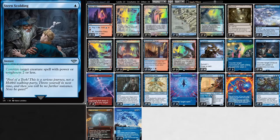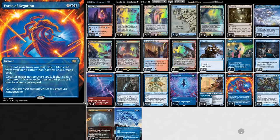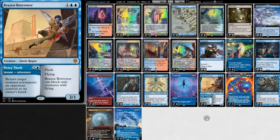Sword's Holding, for a measly one mana, counters target creature spell with power two or less. It's a whole lot better than it looks. Most creatures in Modern do stuff when they enter and are really good at ETB effects and removal. So countering these creatures before they enter is very convenient. For more counters, there's Force of Negation, which we can cast for free if we have all blue cards. Lastly, there's Subtlety, allowing us to send back a creature spell. Brazen Borrower, not a wizard but it is a fairy, allowing us to bounce a permanent.